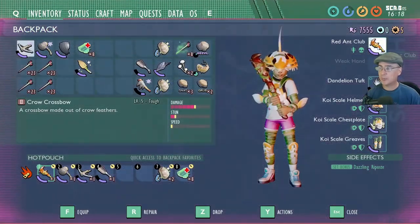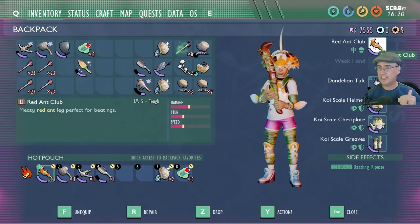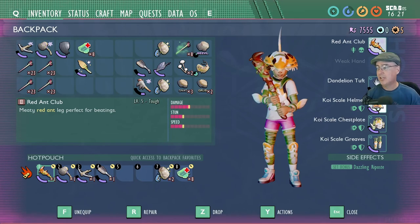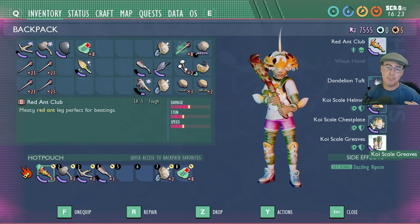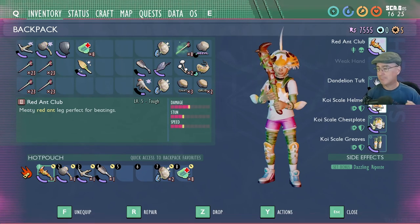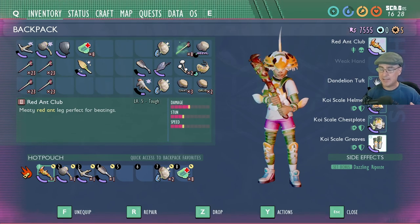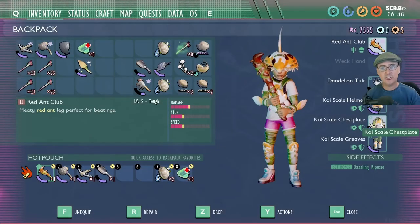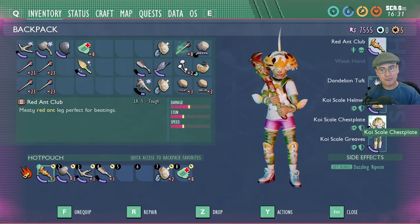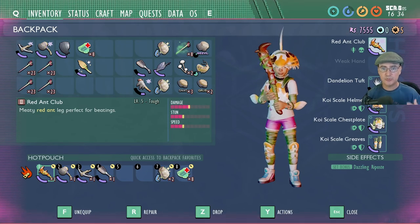I'm going to show you my gear loadout for this first attack. I am using the red ant club — a level 5 red ant club, nothing higher or more special. I'm using all koi armor because that gives me the best chance to block attacks. The type of armor you use is totally up to you. This is early game armor so it's very easy to get, which is why I'm using it as an example for this video. No special smoothies or food.